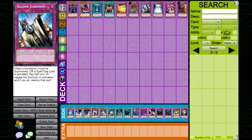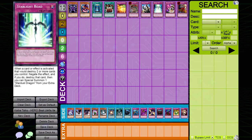Starlight Road. Most Hero Beat players do not main Heavy Storm as it conflicts with the synergy of the deck. That said, Starlight Road can still be used to guard against Mirror Force and Torrential, but it would be better to exchange this card for one that either negates or destroys other spells and traps instead.